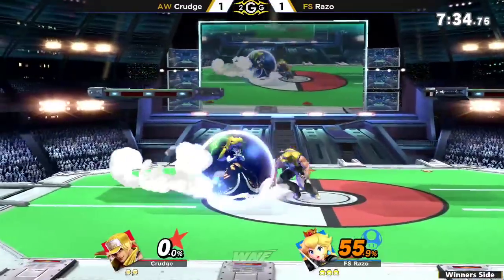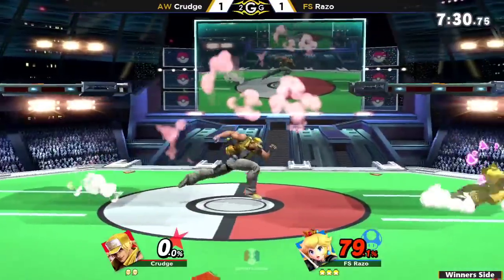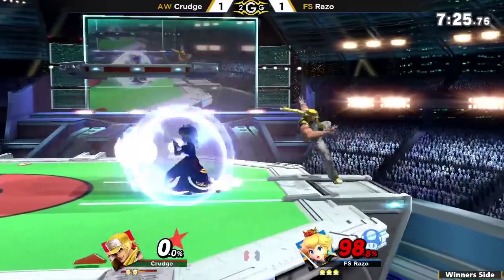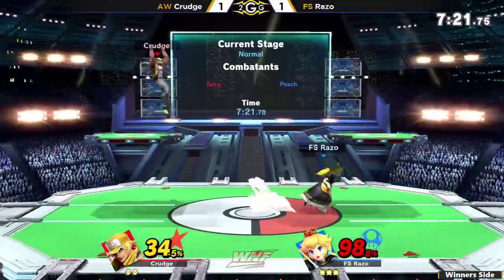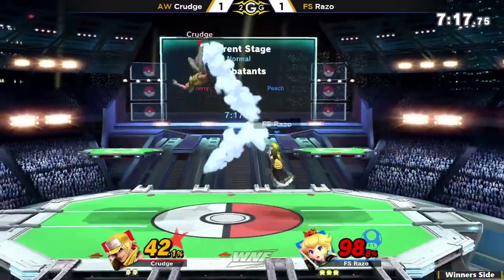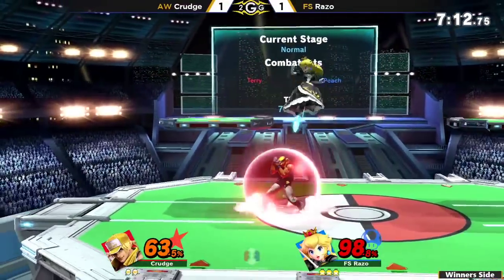Peach is a character that likes to whiff punish, right? So that requires knowing the frame data of your opponent and what you can go for. And if you try to bite off a little more than you can chew with Peach, you're just gonna eat a huge punish. Your character is light, and those openings that Terry gets are going to be huge.